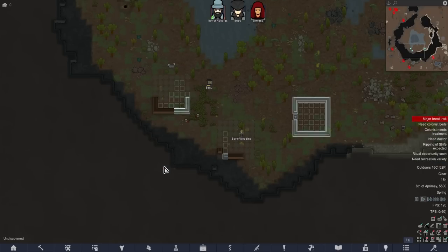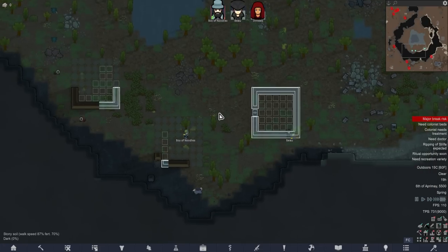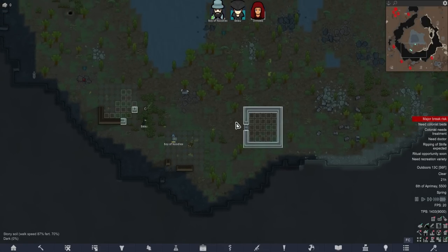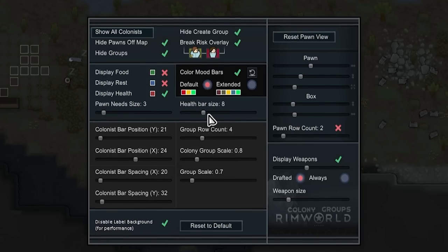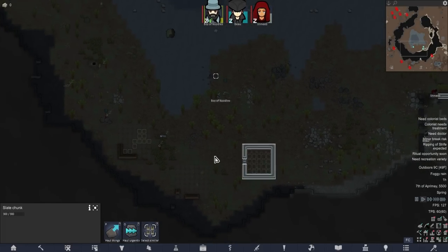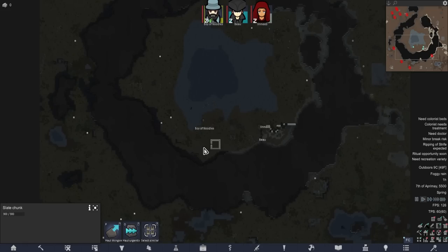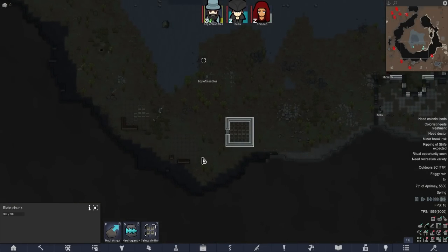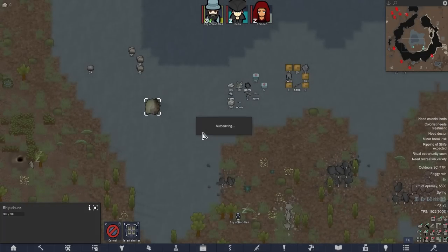I'm not going to make the mistake of presuming it works too much like Genetic Rim. Let's treat this as a whole new thing to relearn from scratch. I'm sure some of the mechanics and themes are very similar, but I don't want to potentially make a mess of things here. I'm going to make the character boxes slightly larger and also enable the health bars so we can see those in more detail at a glance. Diseases and injuries and everything is going to be the thing that wipes us out here - I don't think we need to worry about raids.